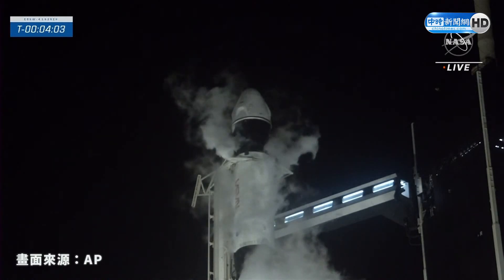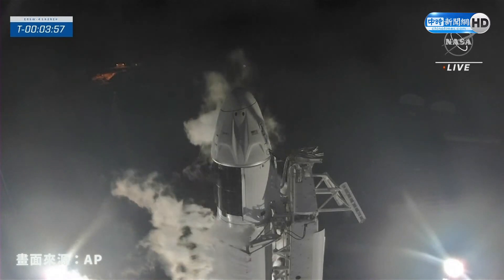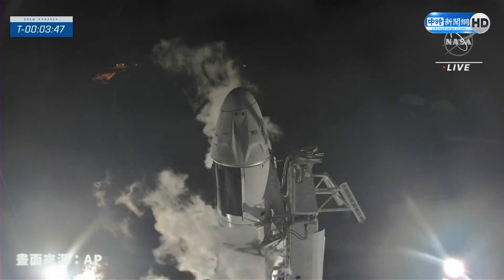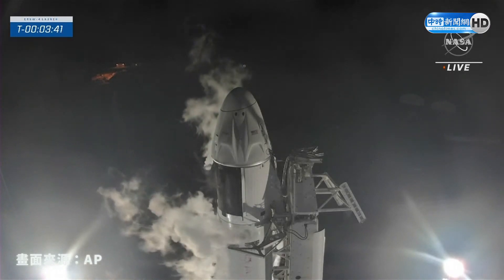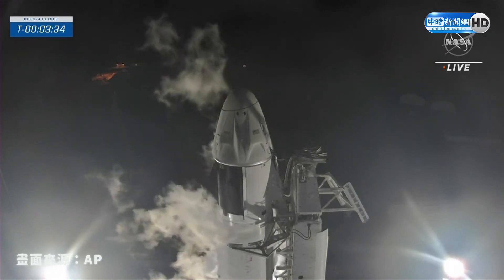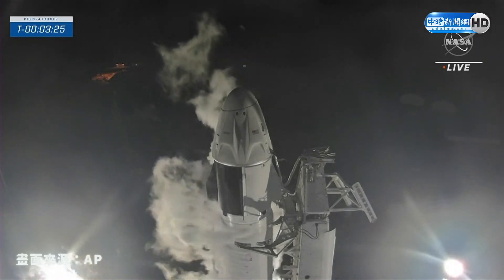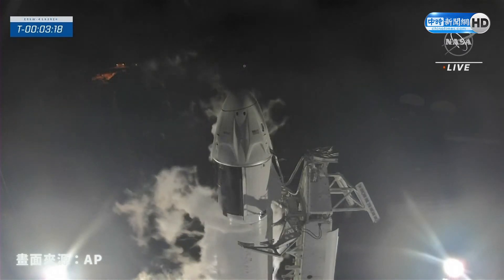As we get closer to T-zero, it will continue to recline back to make room for Falcon 9 and Dragon to lift off and clear the launch pad. Here's a great shot of those clamp arms at the bottom of the screen opening wide open. We should see that structure to the right of Falcon 9 and Dragon begin to recline away from the vehicles. This whole sequence takes about a minute, a little over a minute to fully complete, and we expect this to complete in about 15 seconds. You can see on screen that the strongback is beginning to recline away from Dragon and Falcon 9.